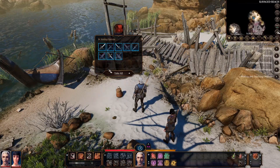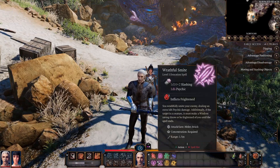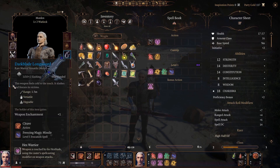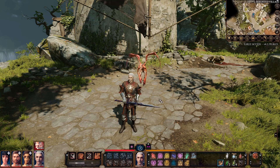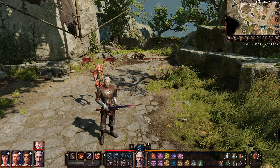Equipment for the Hexblade will be pretty simple. Using the Basket of Outfits mod, the Darkblade Longsword is our weapon of choice throughout the whole game. It does additional cold damage, but also adds a unique Freezing Magic Missile spell that acts like Magic Missile with an additional 1d6 cold damage — though it is extremely overpowered, so use it at your own discretion. For armor, find the best medium armor you can until level 4 if you go the Heavily Armored route; Scale Mail +1 from the Druid's Grove is a great choice.